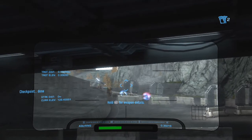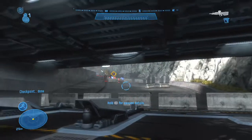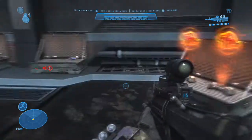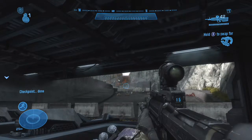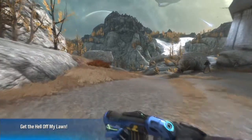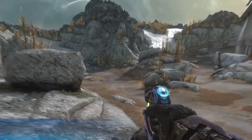Phantom dropship coming in. You've got enemy contact, Spartans. Sword Patrol, I see a target located. I need artillery support in the area. Limited, but we'll prioritize whatever you need, ma'am.